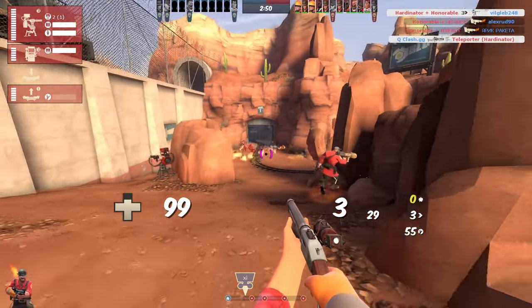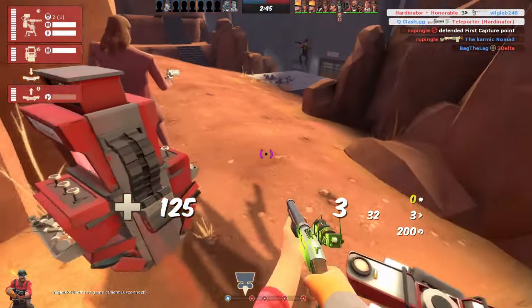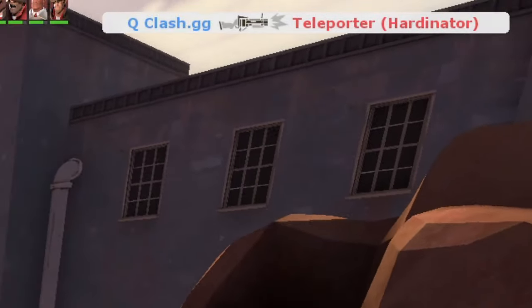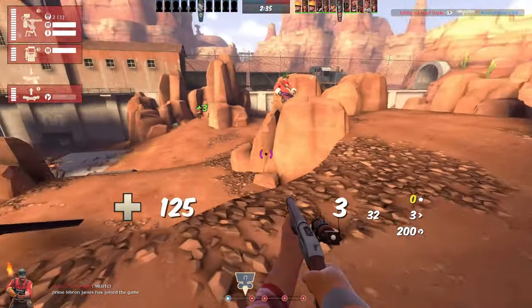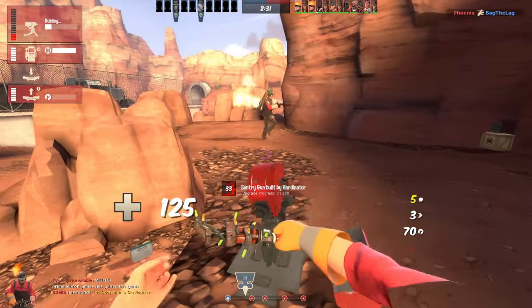You really gotta tank your sentry in situations like this. My teleporter — a demo, classic demo. So I got three revenge crits — that's good. Switch up the sentry position, that's also important. Destroy it manually.